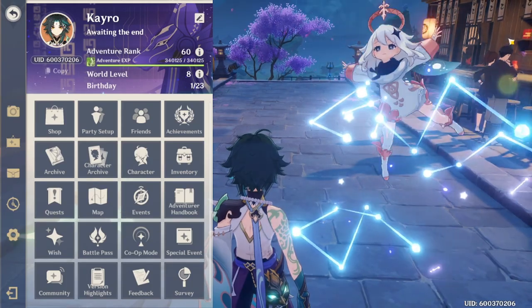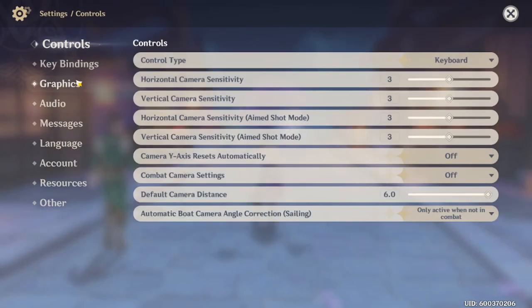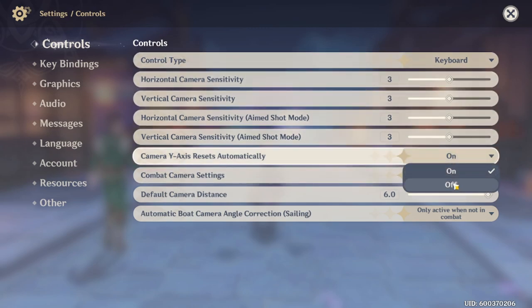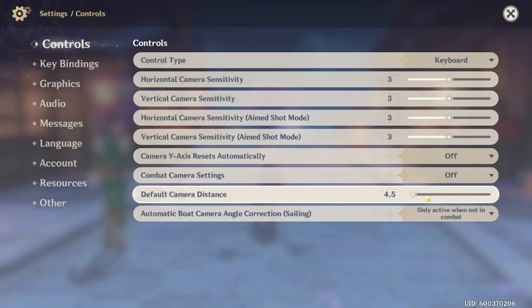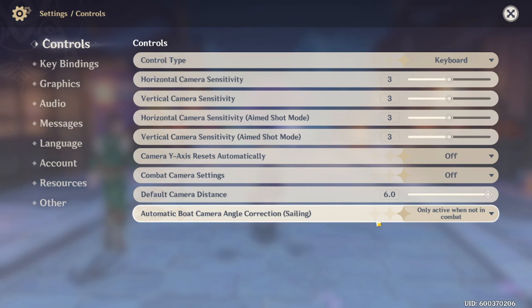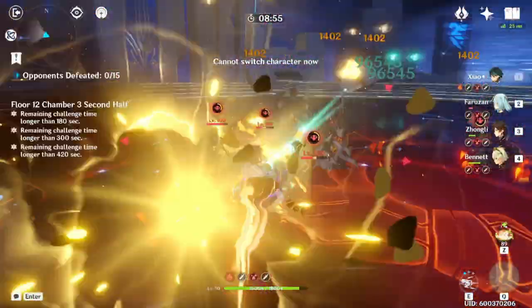First things first, let's fix your settings. You'll want to turn your camera Y-axis reset to off because you really don't want it changing angles — it's better if you control it yourself. Turn off your combat camera, as it will make your camera stick to certain targets and can really throw off your gameplay. Also make sure your default camera distance is set to max so you can see more when you are plunging with Xiao.